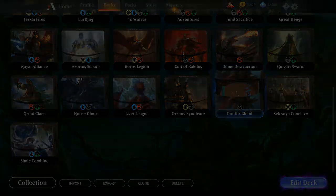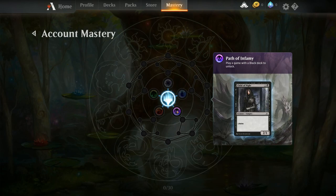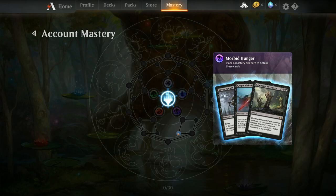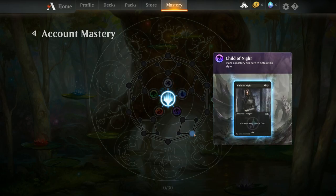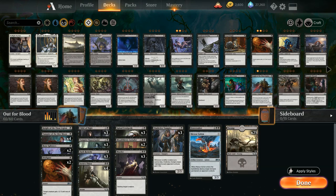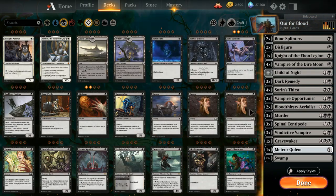Now that we've seen the deck in action, it's time to upgrade. If you're a new player you'll get a new Account Mastery Tree, and as soon as you play one game with a black deck you will unlock the Path of Infamy upgrade, which lets you add one copy of Child of Night to the deck. The game will automatically suggest cutting one copy of Bone Splinters to make room, so we'll add one Child of Night going up to four and cut one Bone Splinters.